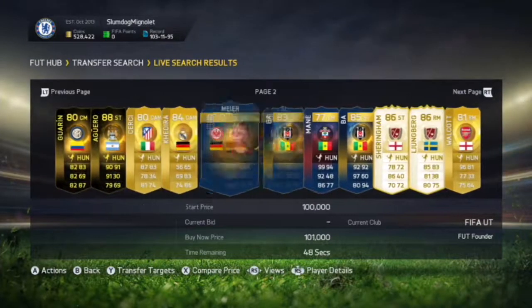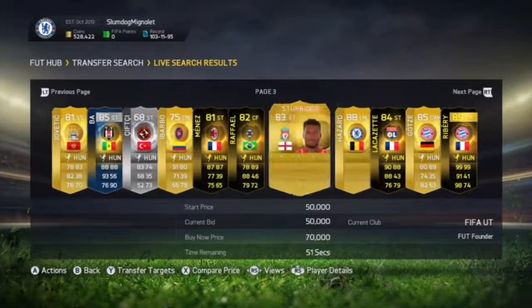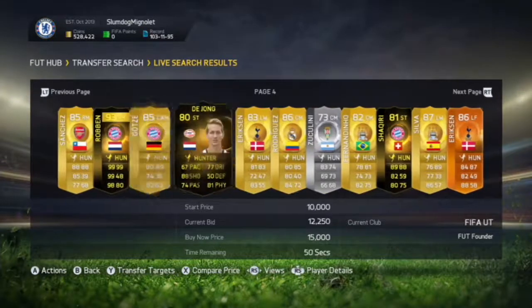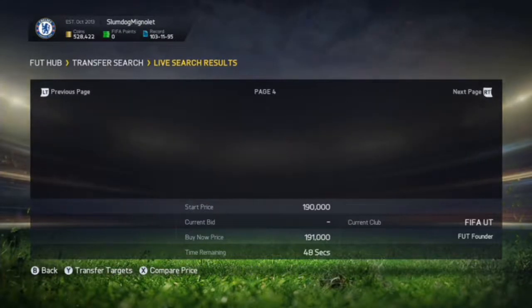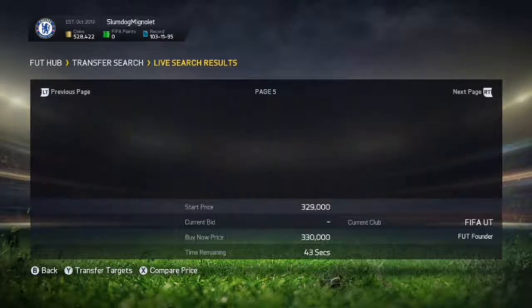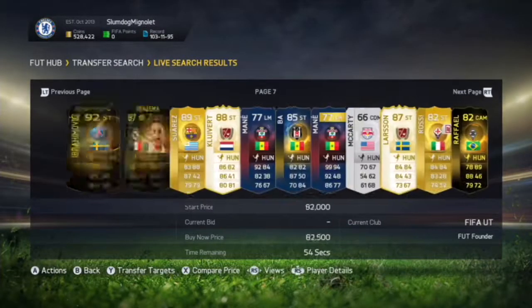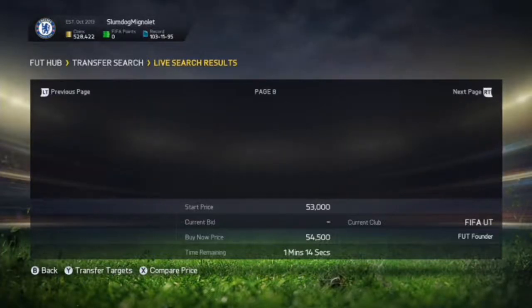We keep going across to find a player with a bid on. EA can be slow sometimes — I know lots of players pop up when I'm not recording. This is a great method, and quite a lot of people do it. Keep scrolling through the pages until we find someone.